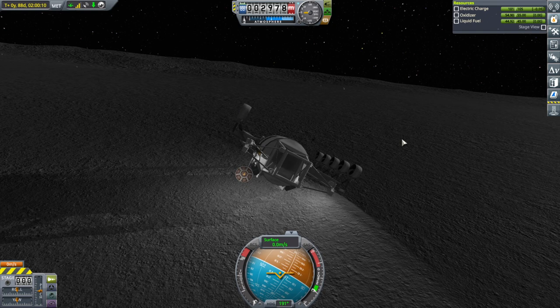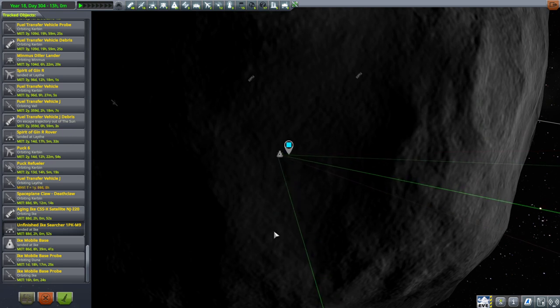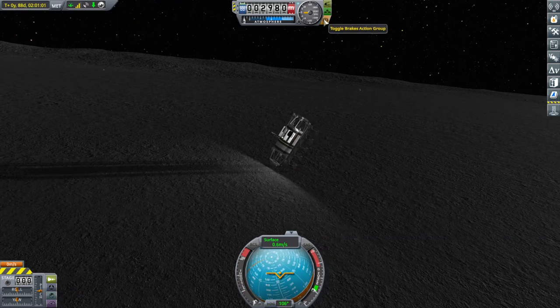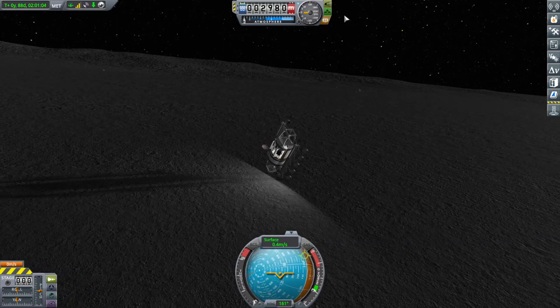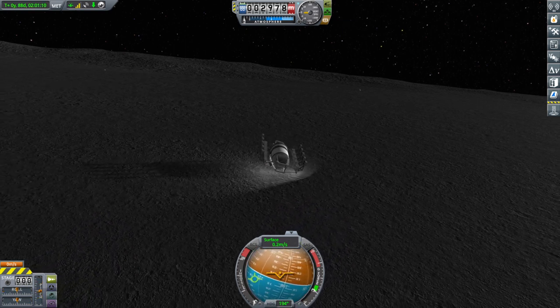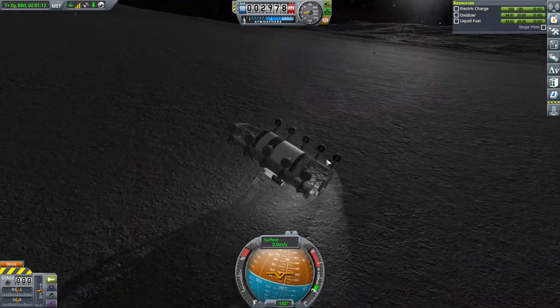I'm going to Alt+F4 and hopefully it will not be in that situation. Turning to it again and hoping it doesn't immediately topple over. I don't think there's enough reaction wheel on it for me to upright it using Hack Gravity or something — not that there's much gravity on Ike to begin with. No, no, no! Come on! This is just unfair, I mean seriously.